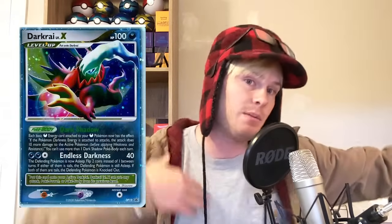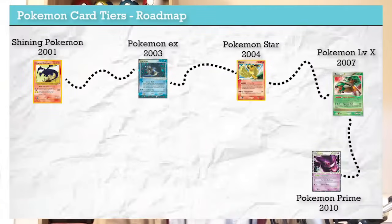Level X cards are Pokemon level-up cards, meaning they do have to evolve from their predecessor. They can still use attacks and abilities from those previous evolutions — so you get the abilities from the previous Charizard, plus the Charizard Level X's new attacks. There are no different prize card mechanics introduced here; it's mostly an extra evolutionary step to achieve better attacks and better HP. Notably, the Level X card shares the same name as the card it evolves from.